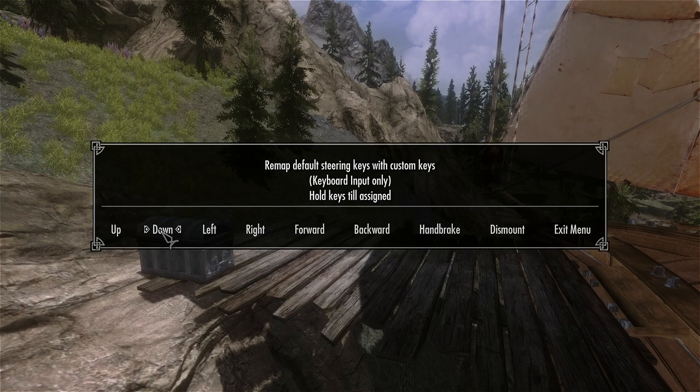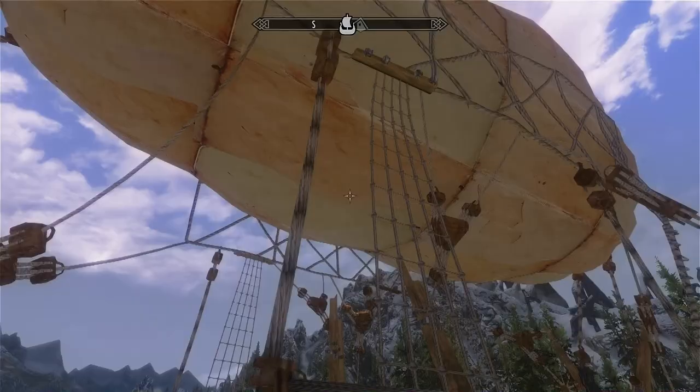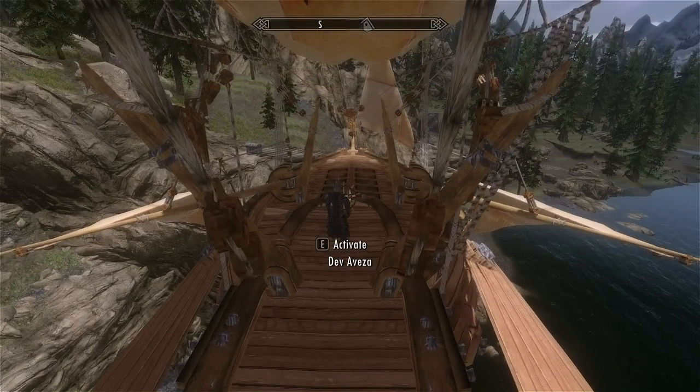Key Config is where you can customize the buttons you want to fly it — up, down, left, right, forward, and all of that — so you can customize your own config. But you can also do it the classy way, which is what I'm going to be doing, and that's to get up here and activate it with the steering wheel.